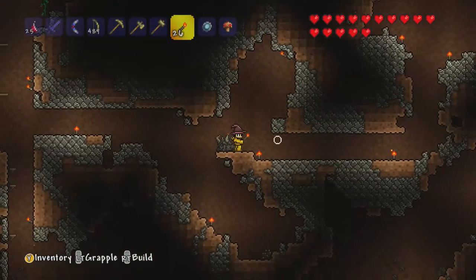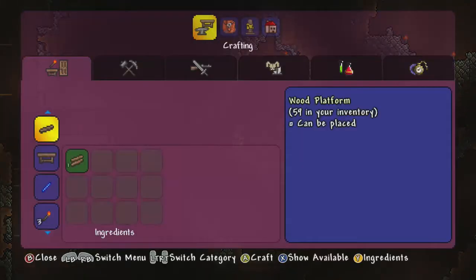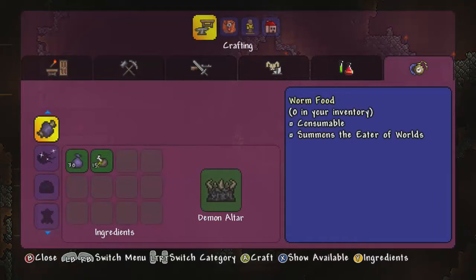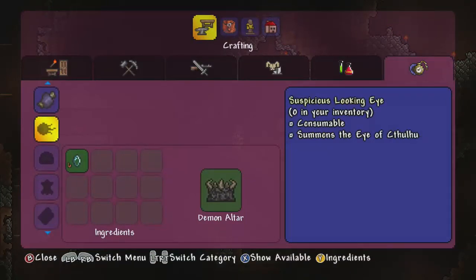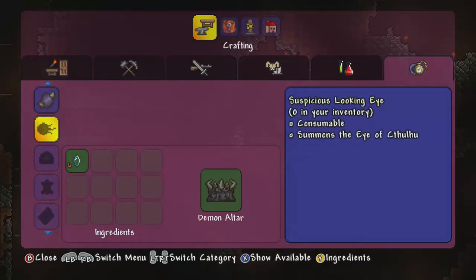So apparently you gotta come up to these things — these are demon altars, like a crafting table. So now we can create different things. Oh, that's pretty cool — you need six. Nice! I did not know that. I've got all kinds of these.